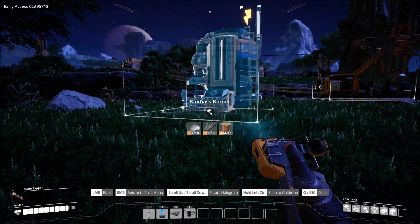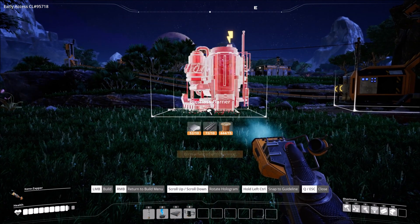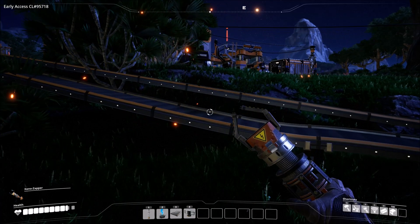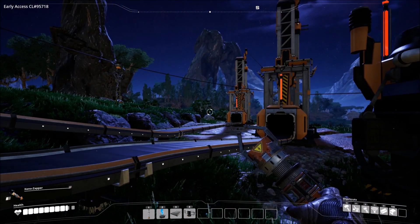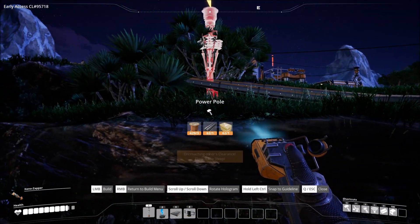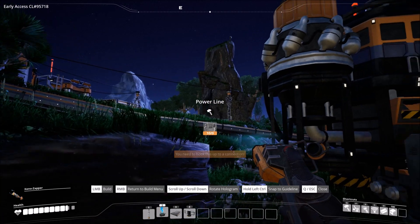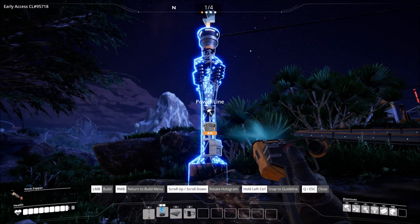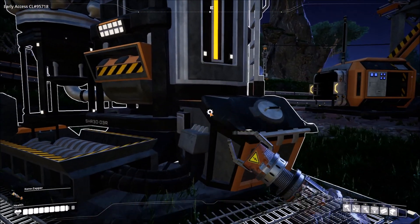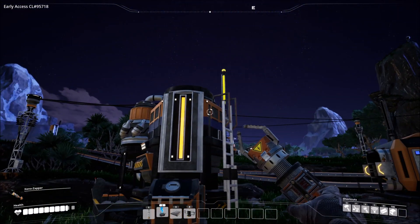Now we can come back out. We need a biomass burner — let's go ahead and put this one fairly close. There we go, we'll put it down right there. Now we need to take a look at how we're going to power this thing. We'll put a power pole right about there — two out of four is all we're using on that one. We'll connect here to this one and then connect this power line to our new one. We've got plenty of biomass, so let's go ahead since nothing else should be out of fuel.